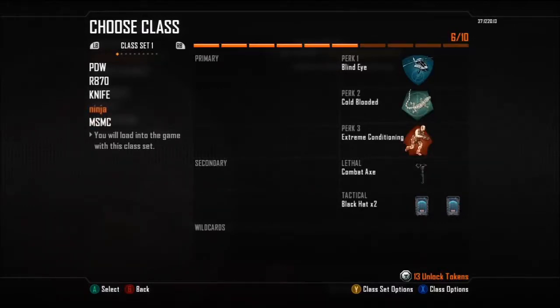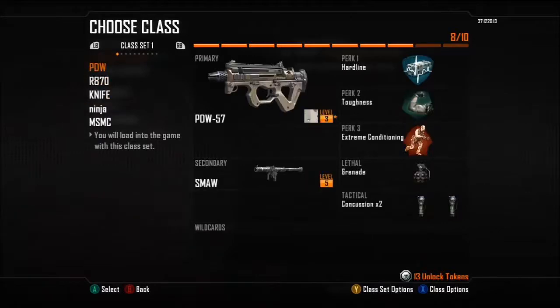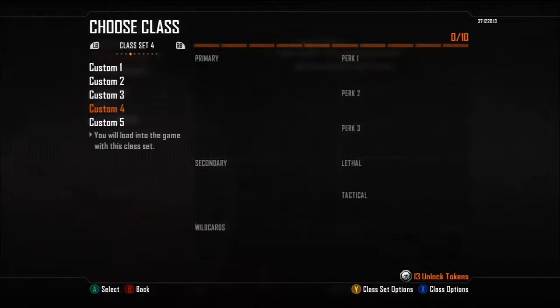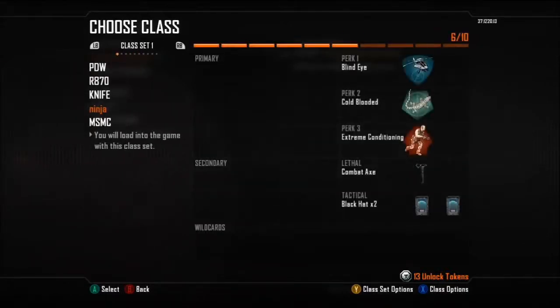I don't have some of my other classes because I've been using other weapons. I only have five classes and I have these class sets but I really don't use them. For this video I'm just going to do the all-around class — you can use it pretty much anytime, for anything.